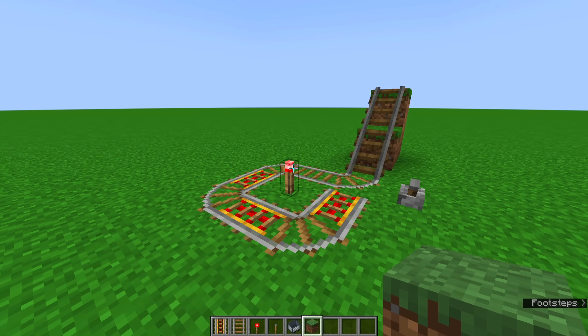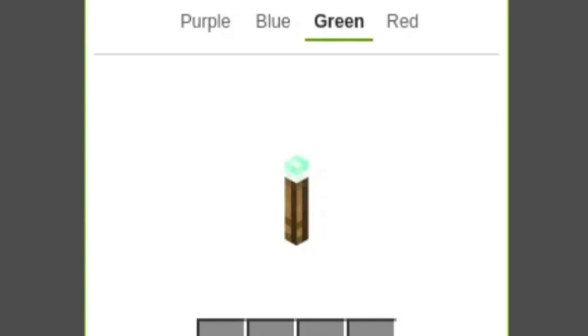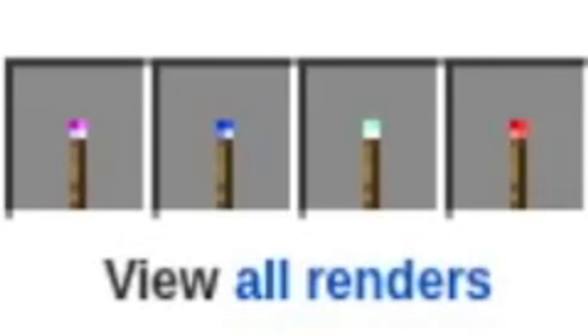So what have I uncovered from all that? Four days ago, there has always been a green torch. Colored torches — when did this ever become a thing? We have colored torches? When?